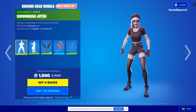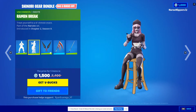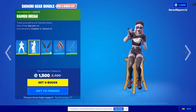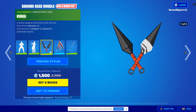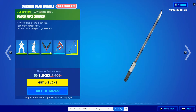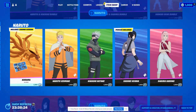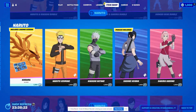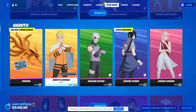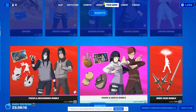There's also the Shinobi Gear bundle which includes the Summoning Jutsu emote, Ramen Break emote, and several harvesting tools — all the harvesting tools. We also have the Kurama back bling, and you can buy them each individually as well.